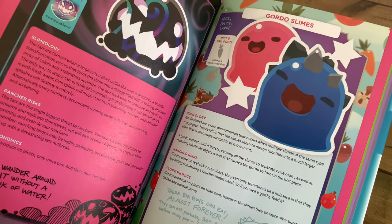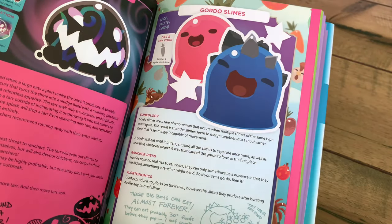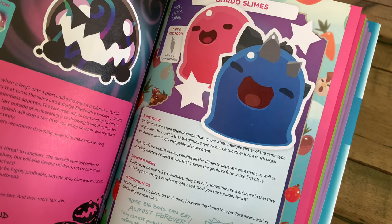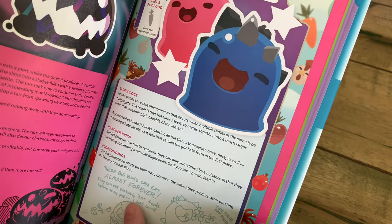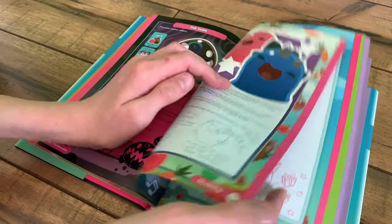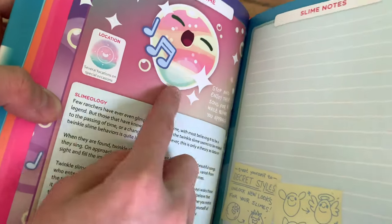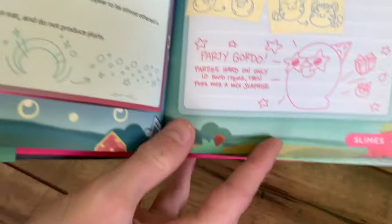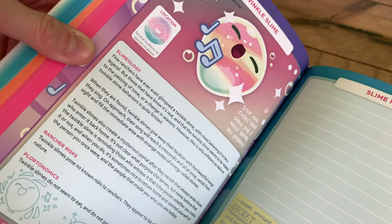And obviously the Gordo Slimes. If you don't know what Gordo Slimes are, they are sort of king slimes of certain slimes. And if you pop them, then they give you a litter of those slimes, and sometimes give you Slime Keys. To feed them, you have to give them the food from their diet or their favorite. And the Twinkle Slime — the Twinkle Slime is one of my personal favorites. We haven't come upon it yet because we started playing Slime Rancher this summer. And it also has the Party Gordo.